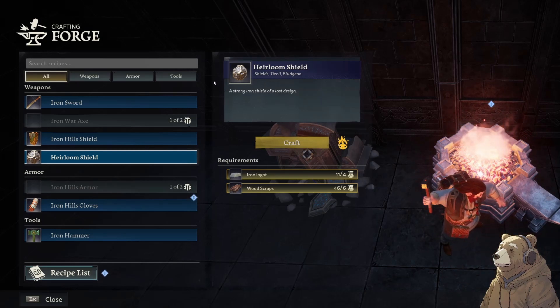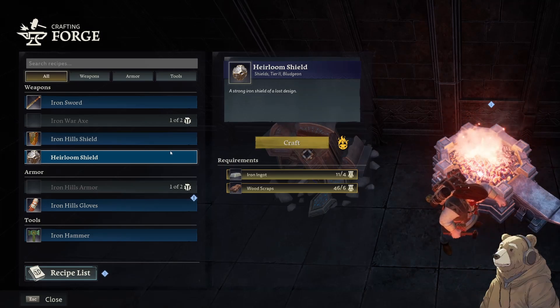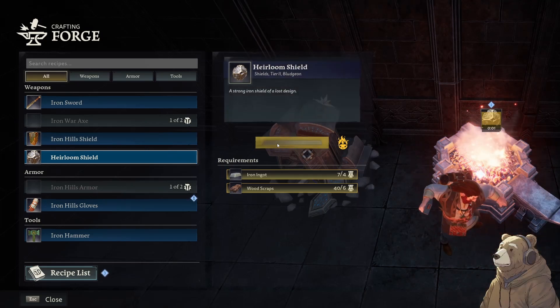I think there's five or six tiers of items. So a tier two repels more stuff than a tier one, for instance.